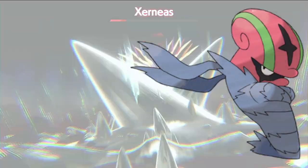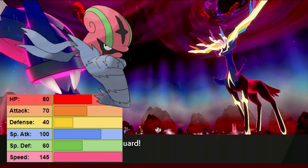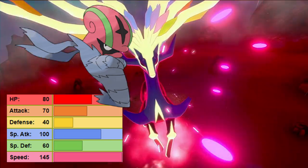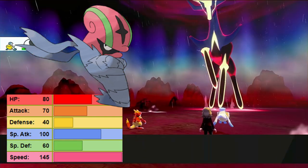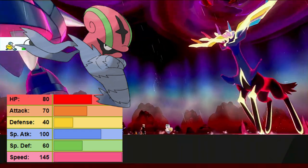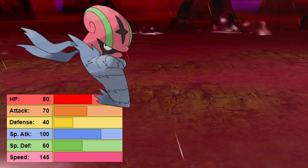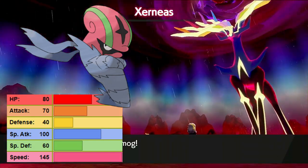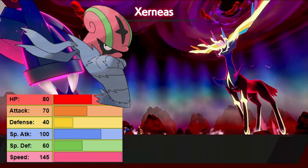Number 10 is our good friend Accelgor. Once more, blindingly fast — it can outspeed Xerneas, use Acid Spray to debuff that Special Defense, and it gets Struggle Bug, which helps keep down Xerneas' Special Attack. It still takes a lot of damage from those Fairy moves, but its ability to outspeed Xerneas and allies, hit it with an Acid Spray which is super effective, lets you somewhat snowball with it, or even Dynamax into Max Ooze for decent damage. It's not a damage dealer on its own, but it lets allies capitalize on that debuff to do massive burst damage, while keeping Xerneas' Special Attack down.